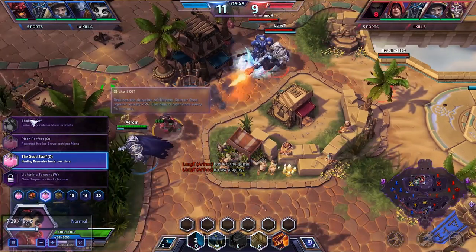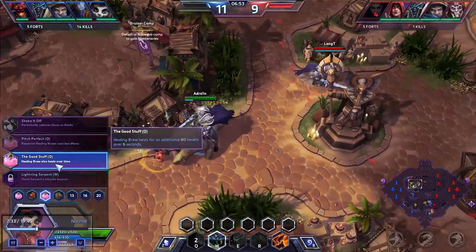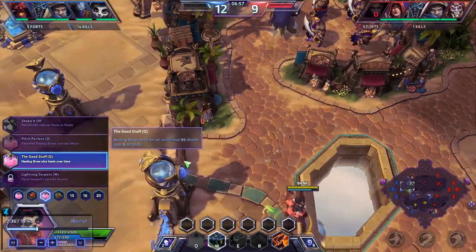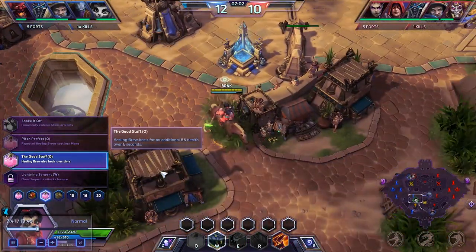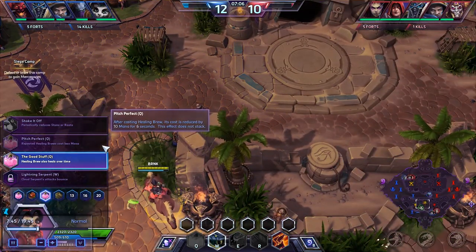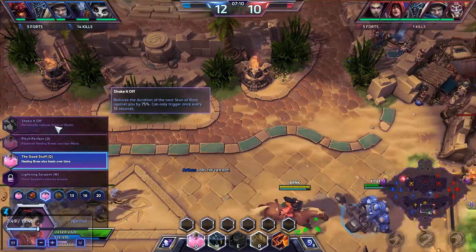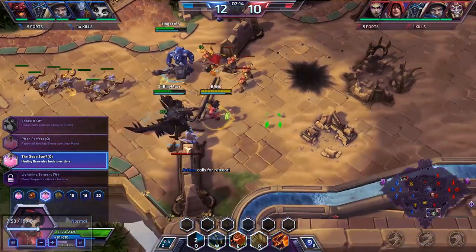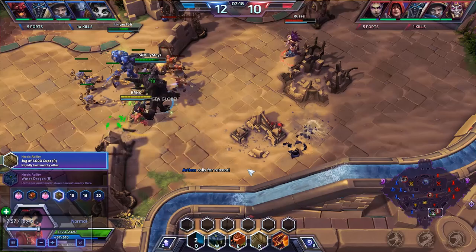I picked up a couple more upgrades to go over. We've got additional healing — an extra 80 health over the next six seconds — which adds a good bit on top of the initial heal. I took that over costing less mana for repeated uses and the reduction of stun and root by 75%. I don't really wish to make myself more survivable; my goal is to make my team more survivable.